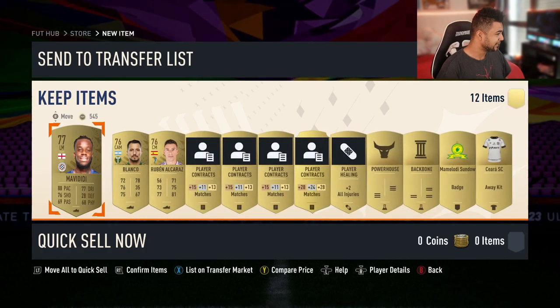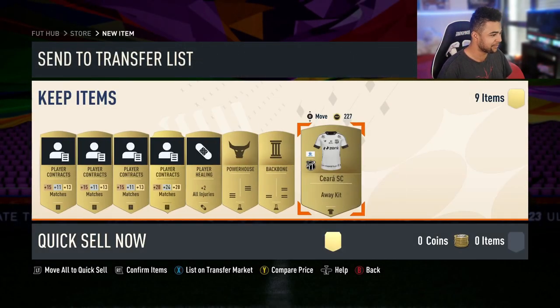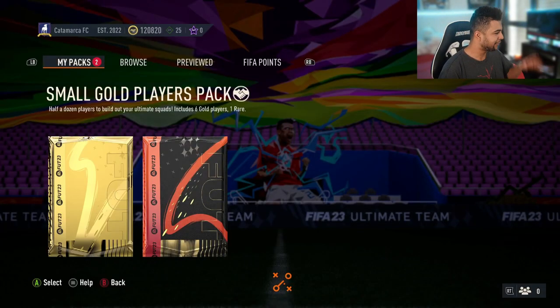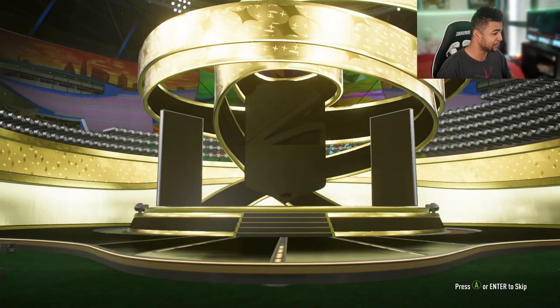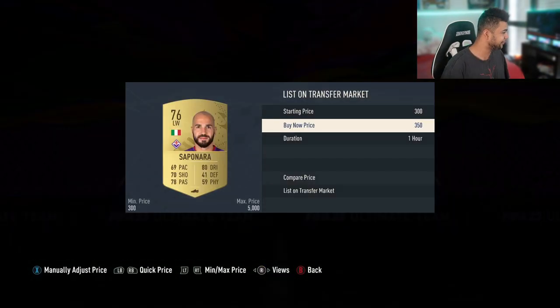And it's not gonna be this one. Certainly not gonna be this one. We're gonna list everything for minimum — I ain't got time to do a full market analysis with every single card. Maybe if you ask Nick from Run the Foot Market he'll have time, but it ain't me. Small gold players pack with one rare again, doesn't sound great. Let's see what we get — not even a board. We're gonna skip Akpa Akpro.